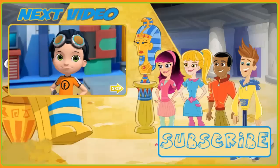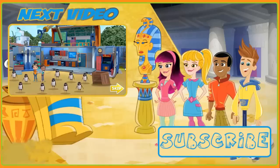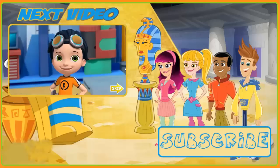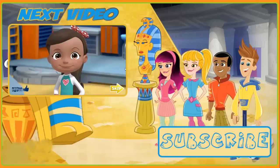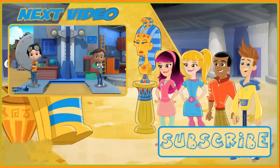Hi, it's me, Rusty! Glad you're here — we've got a penguin problem! A package of penguins was supposed to go to the animal park, but it got delivered to the recycling yard instead. Now the penguins are everywhere! We need your help to collect them all and bring them to the animal park where they belong. Who do you want to help on this penguin pickup mission? You can choose me, Rusty, or you can choose my best friend, Ruby! Time to bolt!